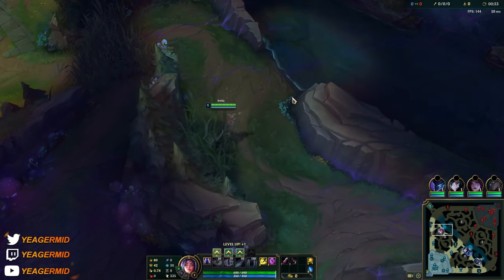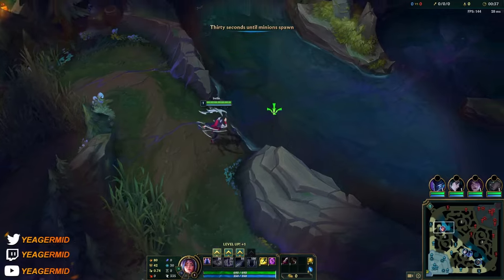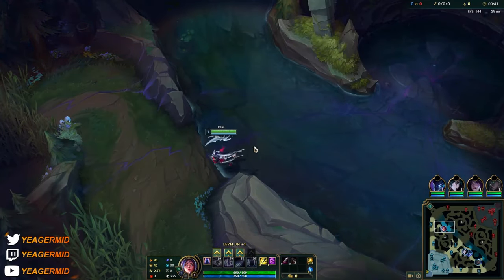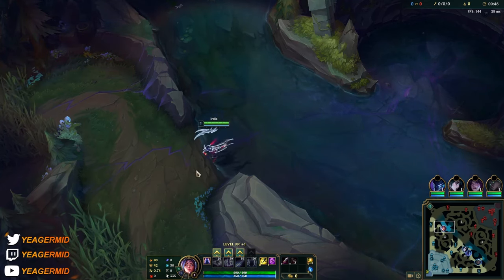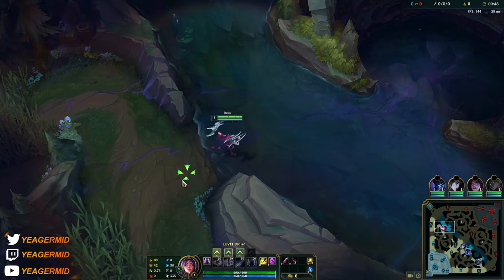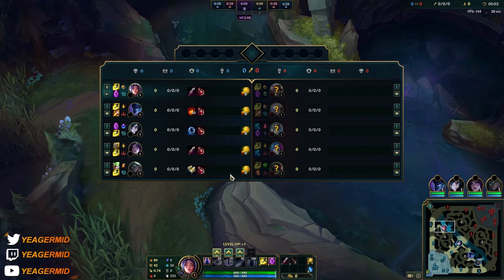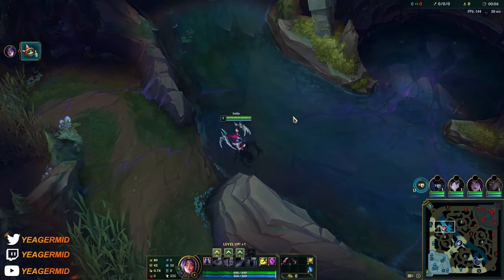Set can definitely be annoying early on. Level one is something you have to watch out for because he usually starts with the E and his passive gives him a strong auto attack on the right hit, meaning he has a very strong level one that you need to respect.